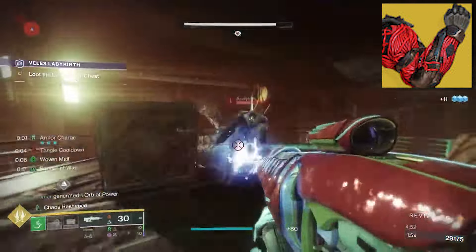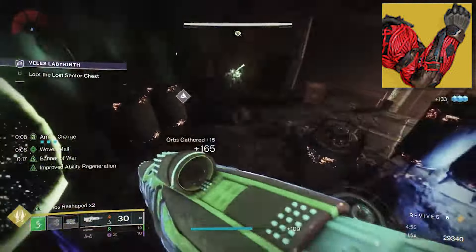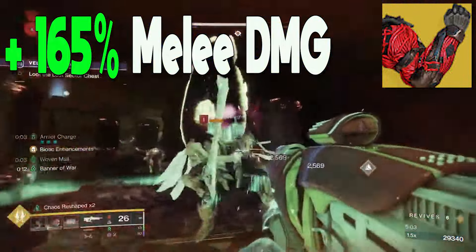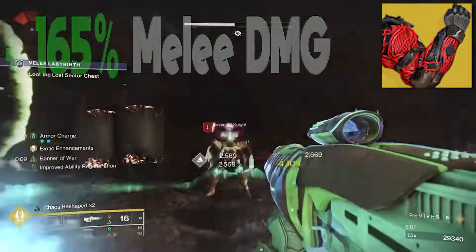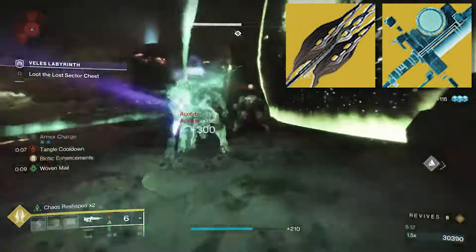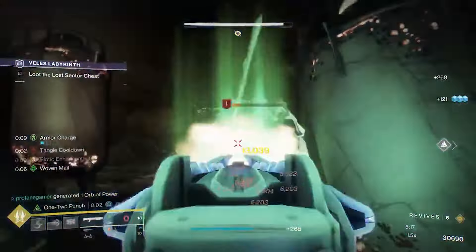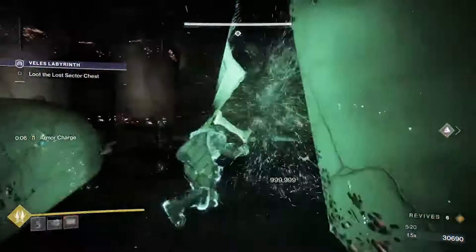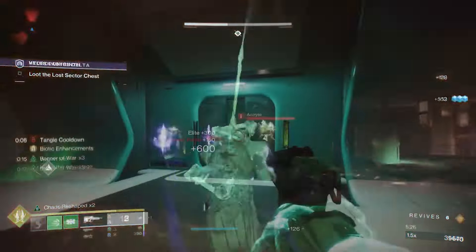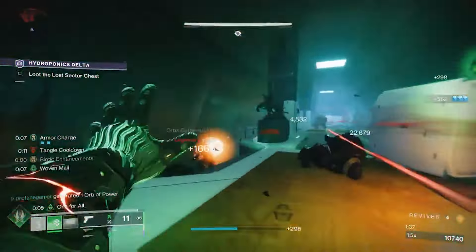The Synthoceps provides the Biotic Enhancements intrinsic trait, so whenever we are surrounded by at least 3 enemies, we'll gain an increase to our melee damage by 165%, increasing the damage of our Frenzied Blades and our Grapple Melee. We'll also gain a 100% increase to glaive damage, giving us a lot of reasons to run glaives like the Vex Caliber or the Winter Bite. This buff used to remain for 8 seconds, but now it's down to 5 seconds, which honestly doesn't really impact this exotic's performance. Along with the damage bonuses, we'll gain a 35 point increase towards weapon handling and reload speed whenever Biotic Enhancements is active.